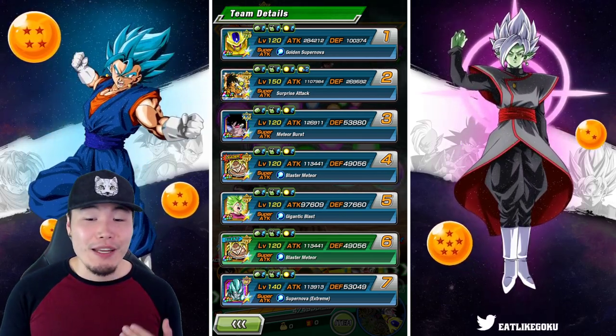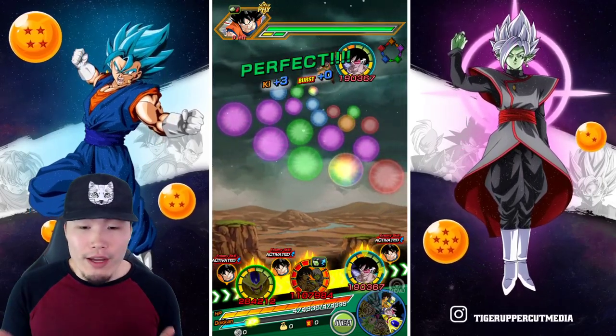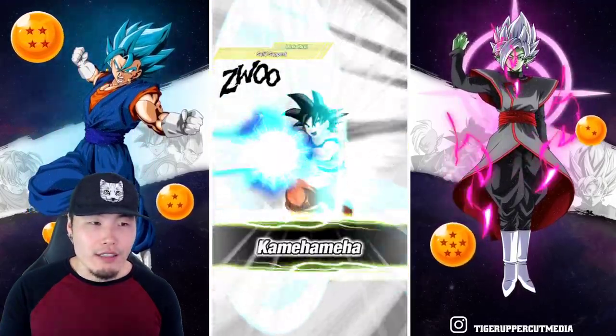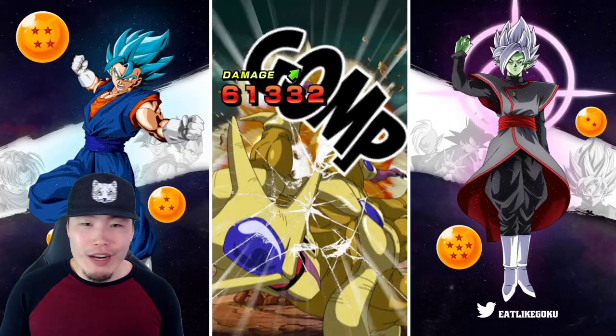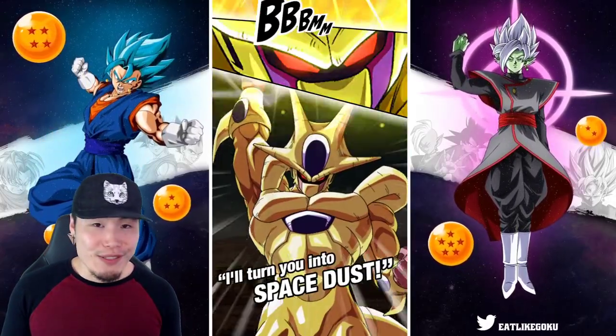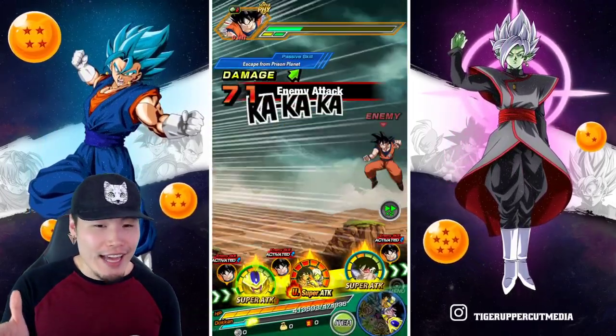Their defense is going up to 269,000 — that is a lot of defense. Unfortunately we're not taking any hits here so it's a bit of a waste. Actually, with that many ki spheres they would have gotten guaranteed dodge anyway, so it wouldn't have mattered what their defense was.